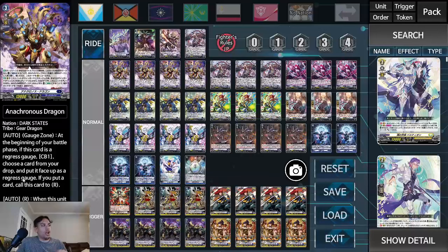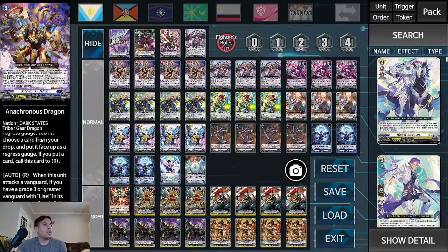Any effects that trigger on entrance to battle phase — like Anachronus Dragon — which is definitely a four-of now, especially in this build. The only downside is it counter blasts a lot, but the card is worth it. Anachronus Dragon auto gauge zone: at the beginning of your battle phase, if this card is in your regress gauge, counter blast one, choose a card from your drop, put it face up as a regress gauge. If you put a card, call this card to rear guard. When this unit attacks a vanguard, if you have a grade three or greater vanguard with Liael in the card name, this unit gets 5,000 power. If you have three or more regress gauges, energy blast two, choose one of your opponent's regress and retire it. It's an 18k beater that can retire a regress.